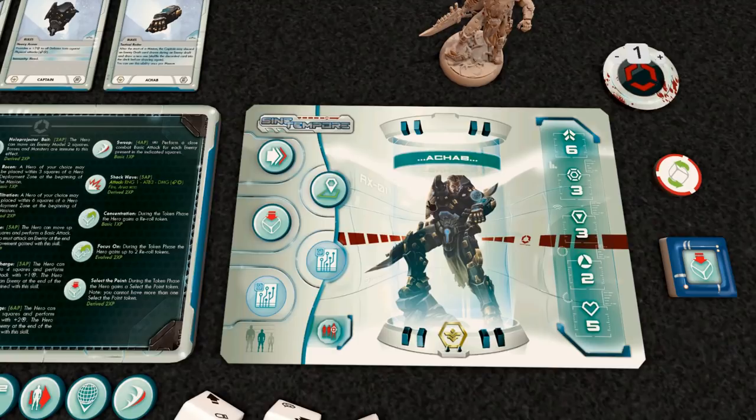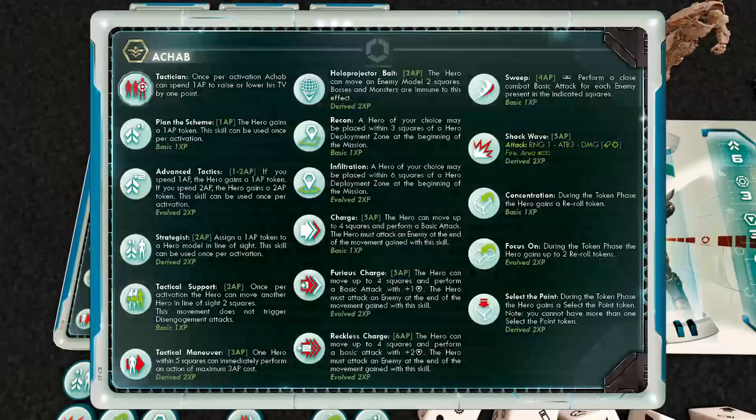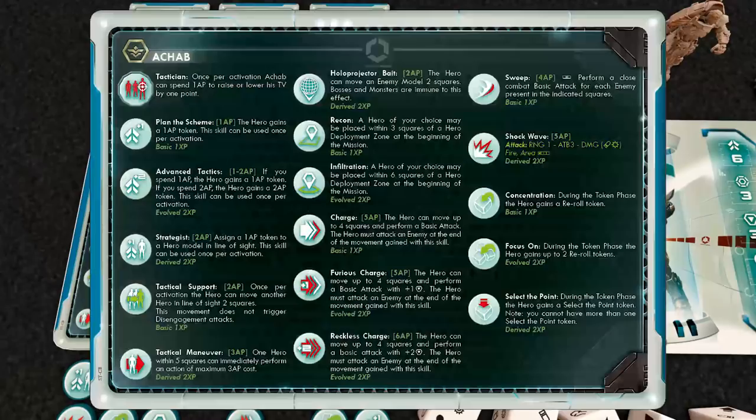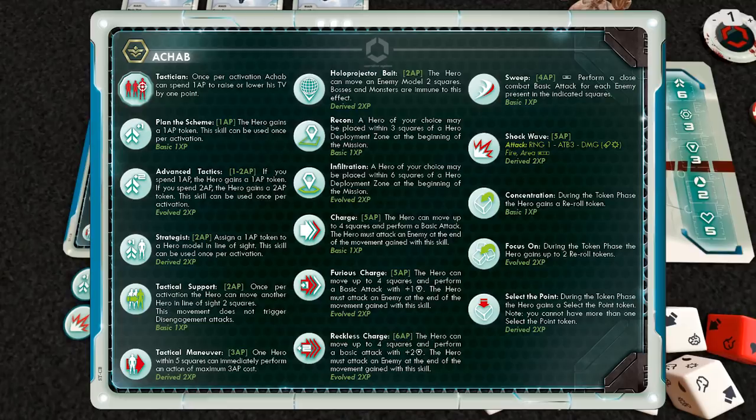The last stat is your health — he's got five health. If you take five wounds, your character pretty much passes out. On this side of the board you have skills you can choose at the start of your mission, and as you play the campaign you'll be able to unlock a lot of these. You can customize your character and play the way you want to play.